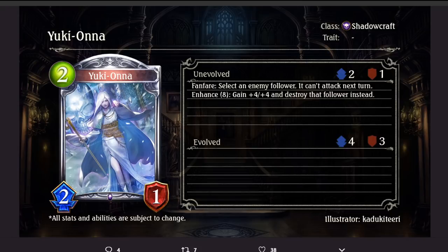Yuki Onna — 2/2/1 Shadowcraft. Fanfare: select an enemy follower, it can't attack next turn. Enhance 8: gain +4/+4 and destroy that follower instead. The Enhance 8 is way too heavy. The 2-playpoint effect is okay — but this is kind of a card that probably won't see play in rotation, because it's not actually dealing with the follower, just delaying it. Lock cards I love, don't get me wrong, but this just seems like a card that doesn't really fit. Of course it has 1 defense so you can use it for Shadowcraft shenanigans, but do you want to? Probably not.